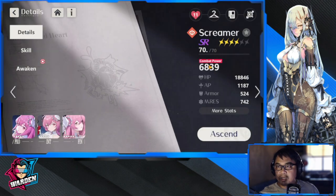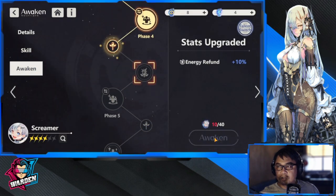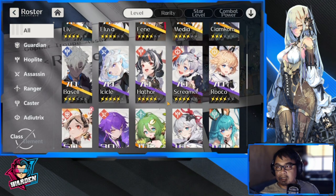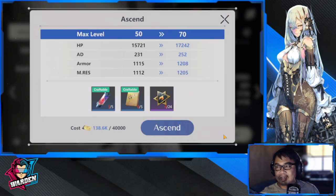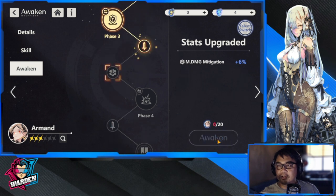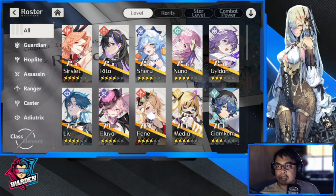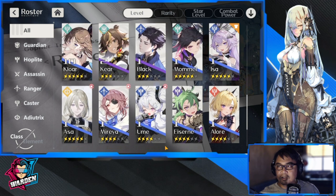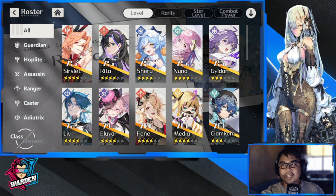Let's check out the other freebies. Screamer has gotten the energy refund, that's all. Armand — I still don't have her at phase four; I have her at phase three. So those are the key pickups for today's session.